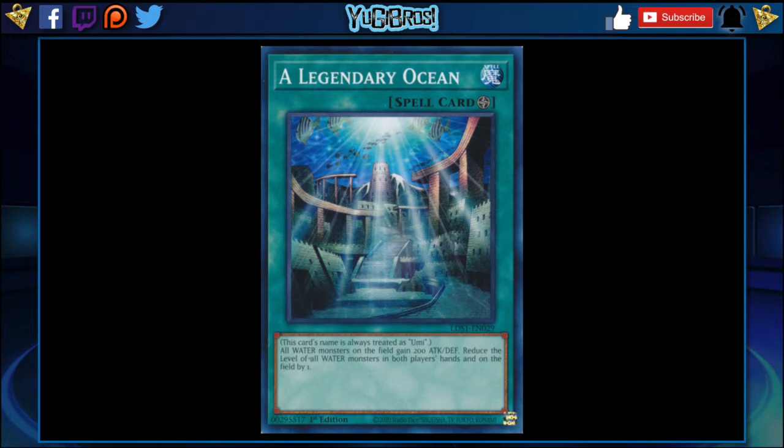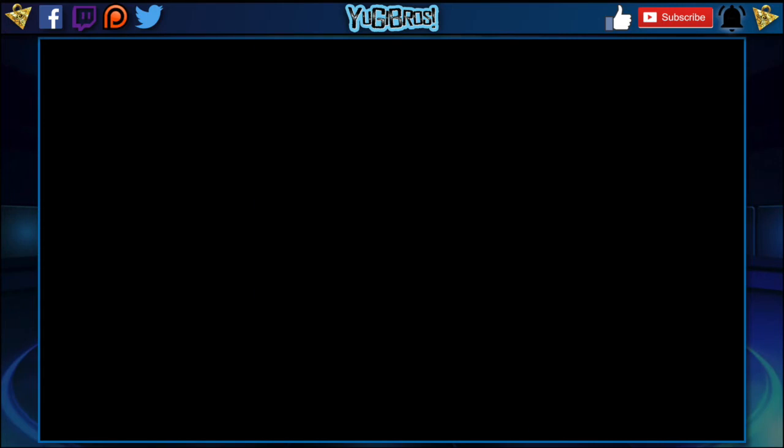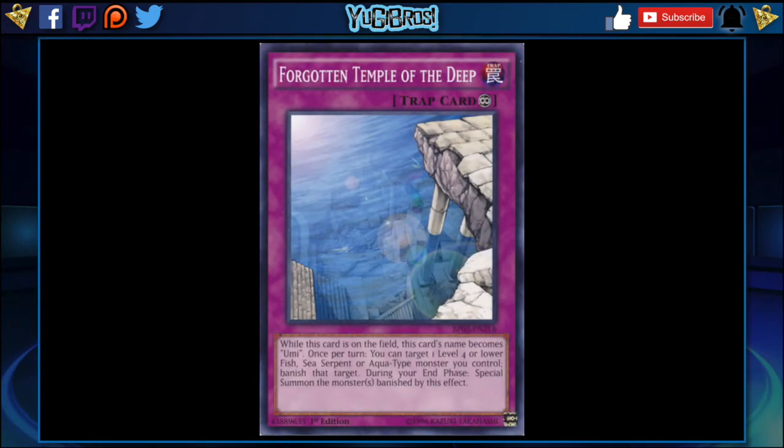So Legendary Ocean is my number one and always will be my number one until it comes out in Speed Duels. But let's move on. The second one I have is Forgotten Temple of the Deep. This is a continuous trap that says while this card is on the field, this card's name becomes Umi. So let's say we don't get a Legendary Ocean or we're playing water a little more conservatively — this is a cool option. If your opponent thinks getting rid of your Umi on the field is the surefire way to stop Levia-Dragon from going off, you can flip this and it becomes Umi.